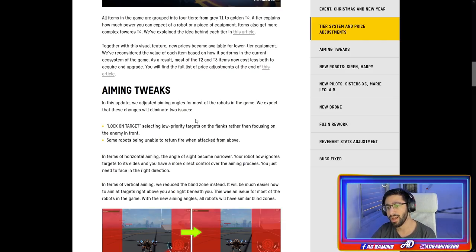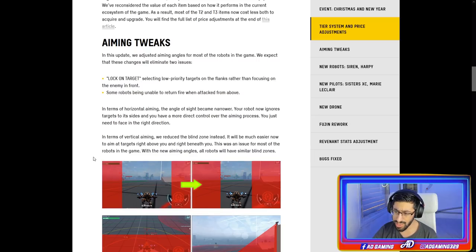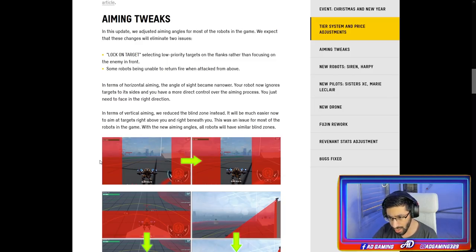They also made aiming tweaks. In this update they adjusted aiming angles for most robots in the game. They expect these changes will eliminate two issues: lock-on target selecting low priority targets on the flanks rather than focusing on the enemy in front, and some robots being unable to return fire when attacked from above. In terms of horizontal aiming, the angle of sight became narrower — your robot now ignores targets to its sides and you have more direct control. In terms of vertical aiming, they reduced the blind zone, so it will be much easier to aim at targets right above or beneath you.